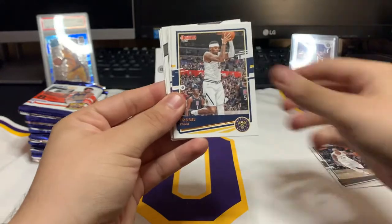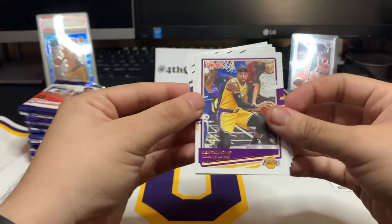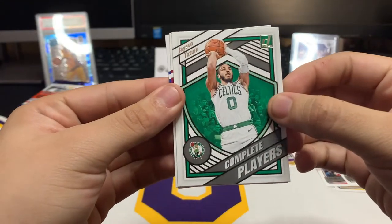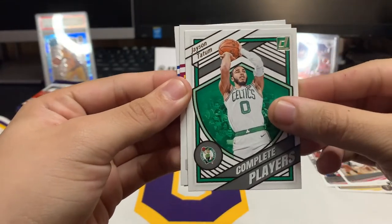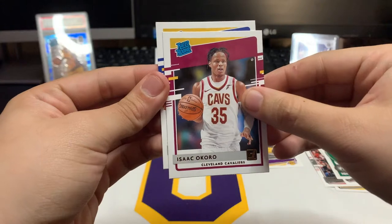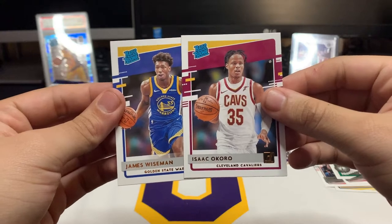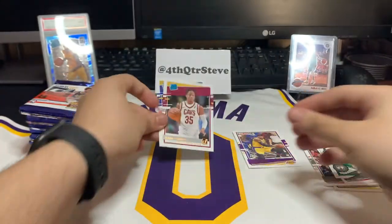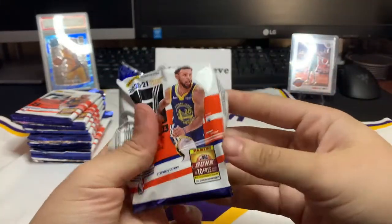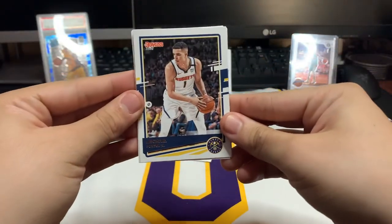First we got DeMar DeRozan, Tory Craig, Carmelo Anthony. We got a Laker — let's go, KCP. Chris Dunn. We got a Jason Tatum Complete Players insert, let's go! Rated Rookie — we got Isaac Okoro, let's go! And our next rookie is James Wiseman, let's go! Two good rookies off the first pack — Afixenado, this is not looking too good for you already.